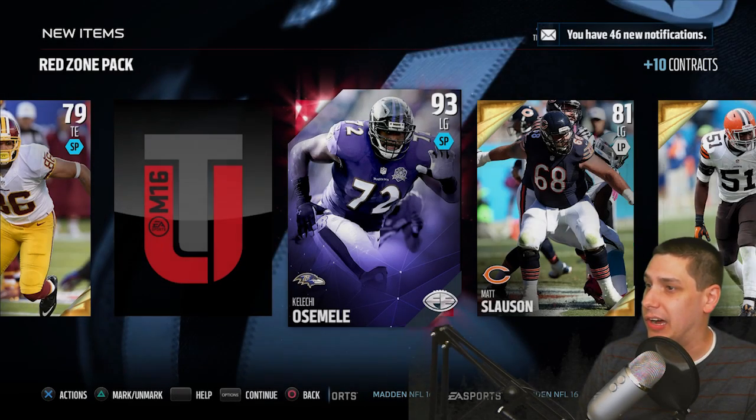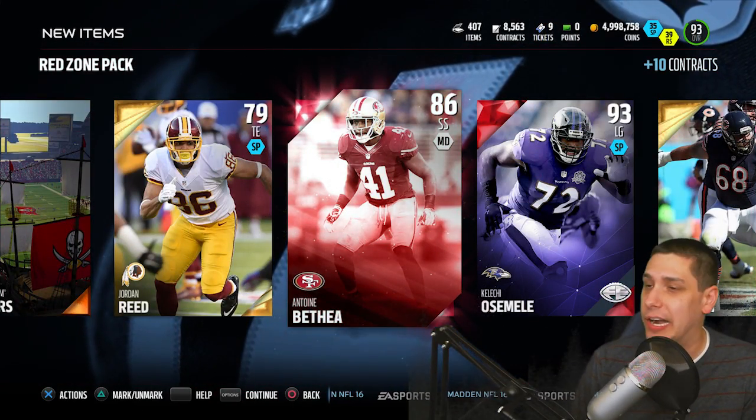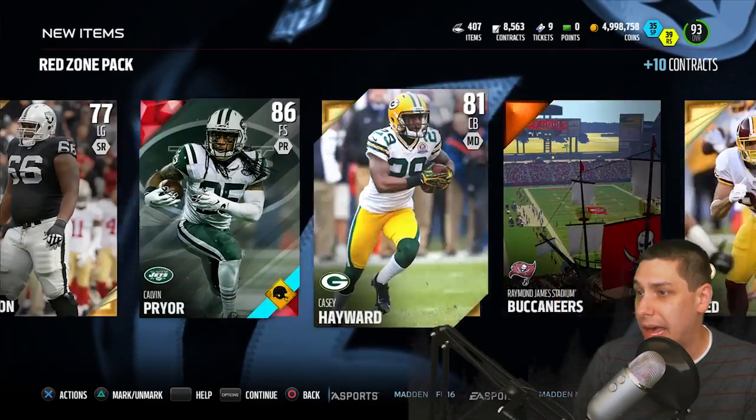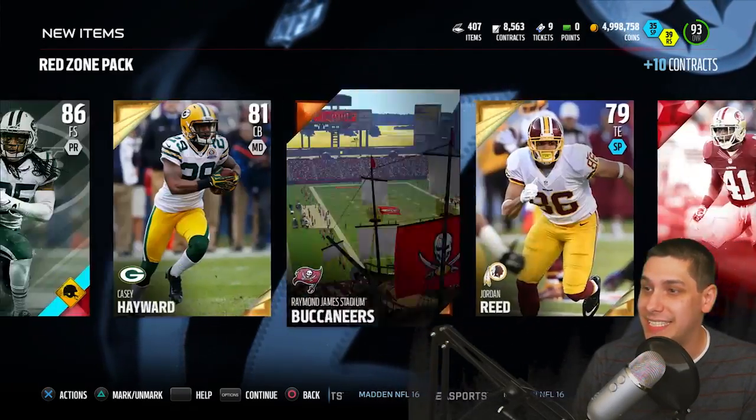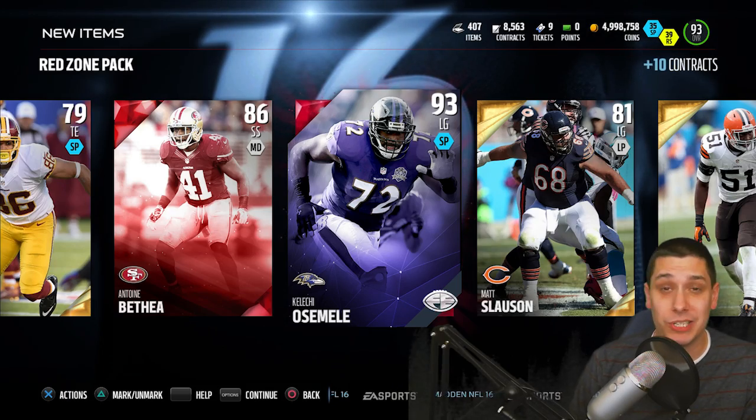So actually a pretty decent guard there - we might be able to consider putting him in. And we get another elite as our final card: Antoine Bethea. Probably one of the worst elites that you could pull, but we did at least pull three elites out of this pack. It is not worth anywhere near 250,000 coins.